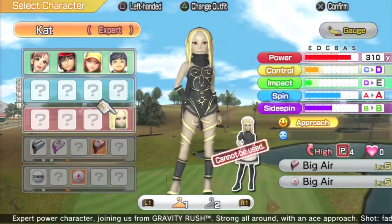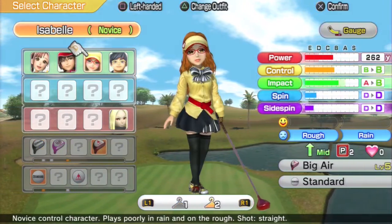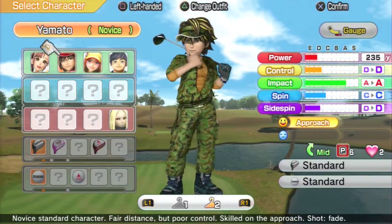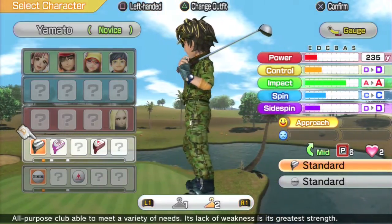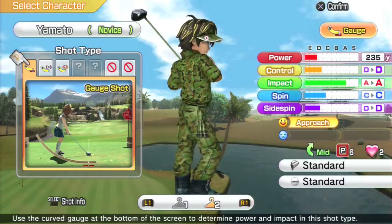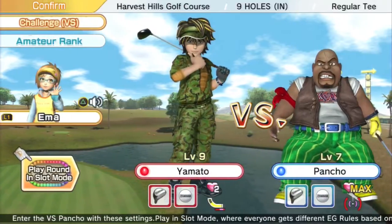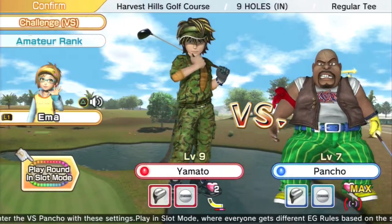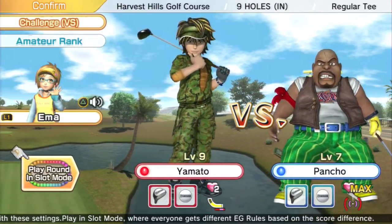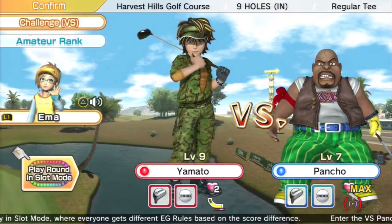I have bought the DLC cat character, and I've also bought some of the DLC clubs, but I'll talk more about them in a future video, because when I'm playing single player I kind of want to be playing the game as it was intended, rather than with some more overpowered stuff. I've unlocked a nifty army style outfit for Yamato which I think looks quite good, and I've also unlocked the ability to buy his next costume, which is a samurai style outfit, so hopefully I'll show you that in the next video.